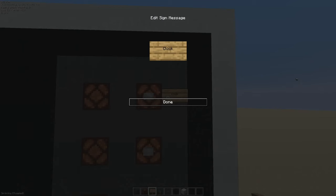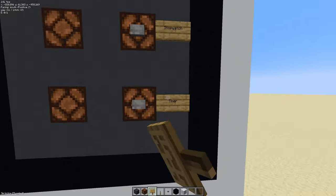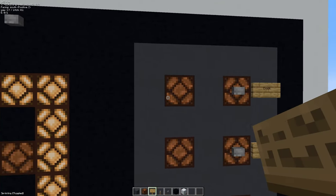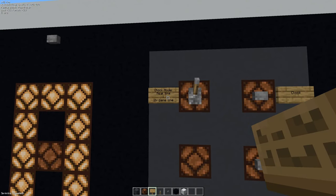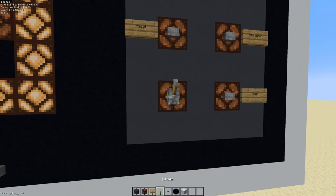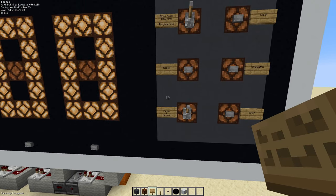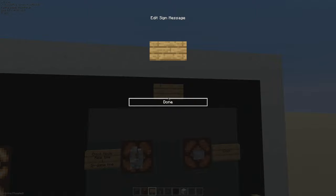Clock mode is over here, stopwatch is here. I'm using Litematica so these are automatically filled in for me, but you can just type in whatever you want. This section is the different modes selection panel — a lever to switch between in-game time and real life time. This one's going to be our reset button, and this is going to be a pause/unpause button, which is basically the on/off switch for the clock.